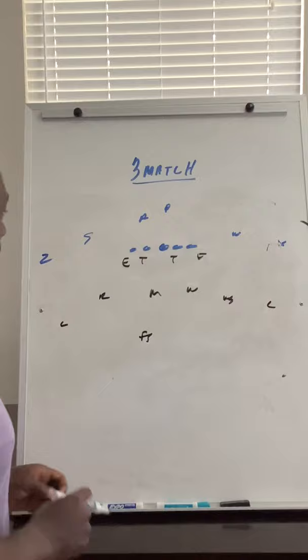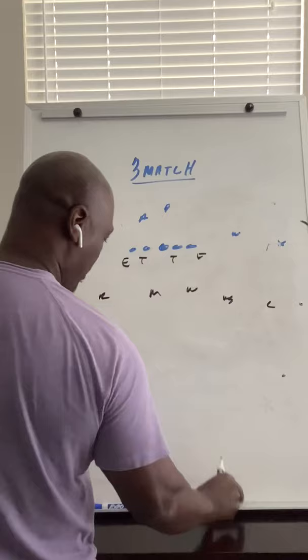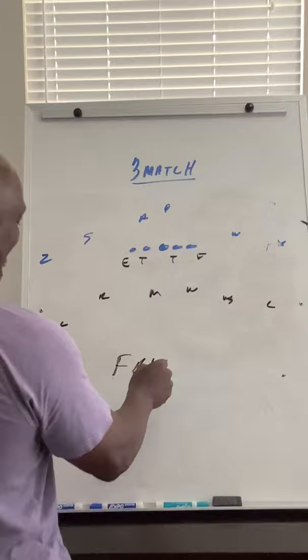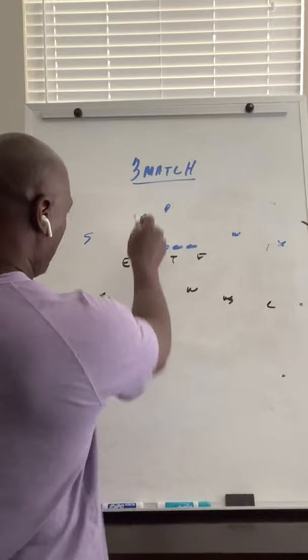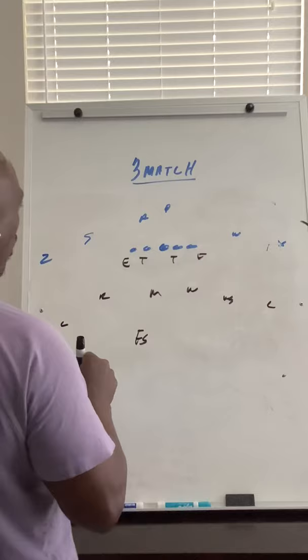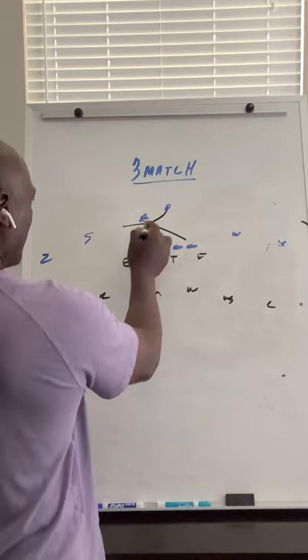The free safety is going to cheat to the side of the A-back and be 10 to 12 yards deep. He is a fan player — FAN means fit as needed. You're going to be late to the alley to the weak side because we've got you cheated over to the A-back side. The reason we do it is for the RPOs and zone read stuff — they want to run zone read inside zone, and we're reading that match. If he pulls it, we've got a guy that can help play quarterback.